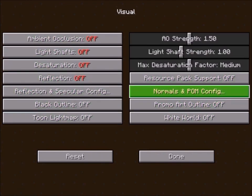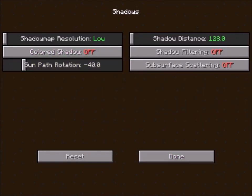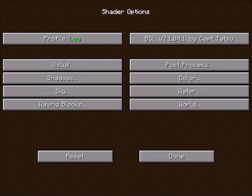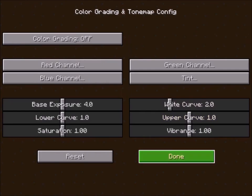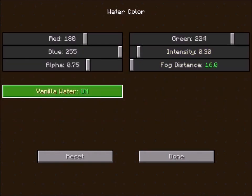If you have a gaming PC, turn on motion blur, depth of field, fog, high-quality shadows, and reflections. You need to increase the quality to get the real trailer quality. You need to turn on ray tracing too. Also, you must turn on vanilla water.